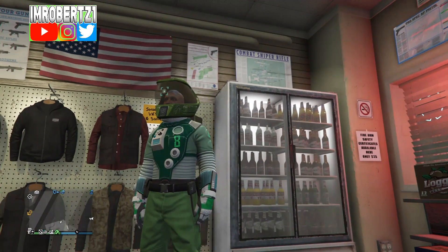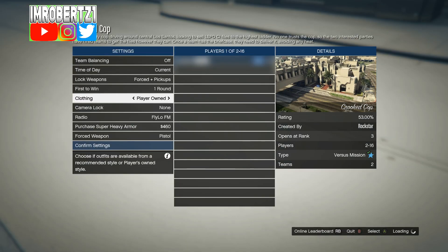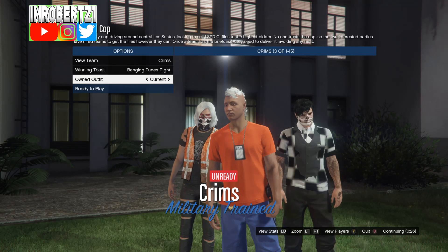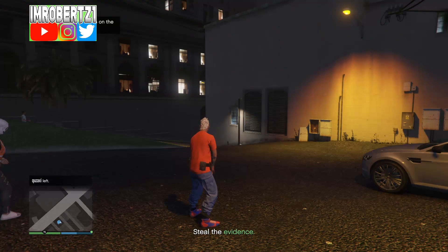Now pick the outfit with the radio belt you want to transfer to this outfit. Now go to jobs, play jobs, Rockstar created, versus, then start up Crooked Cop. Set your outfits to play your own. When you load into the outfit selection, hit one to the right. When you load into the mission, hold down select, go to gear, then add an earpiece, then pull up your phone and quit the mission.